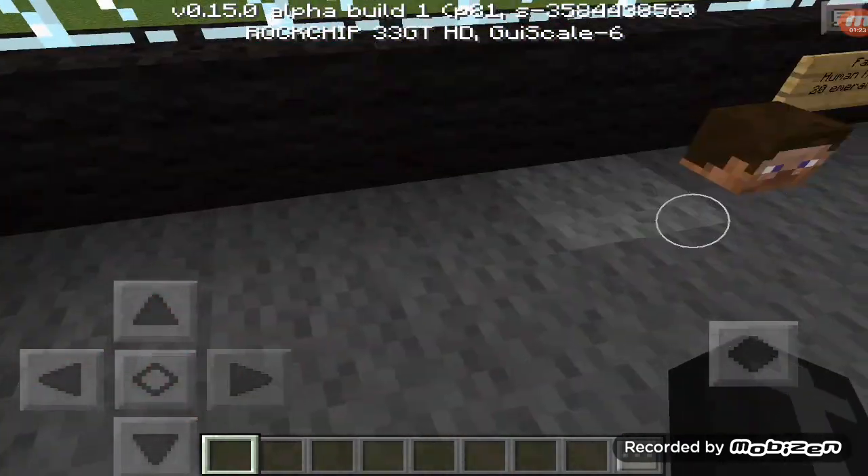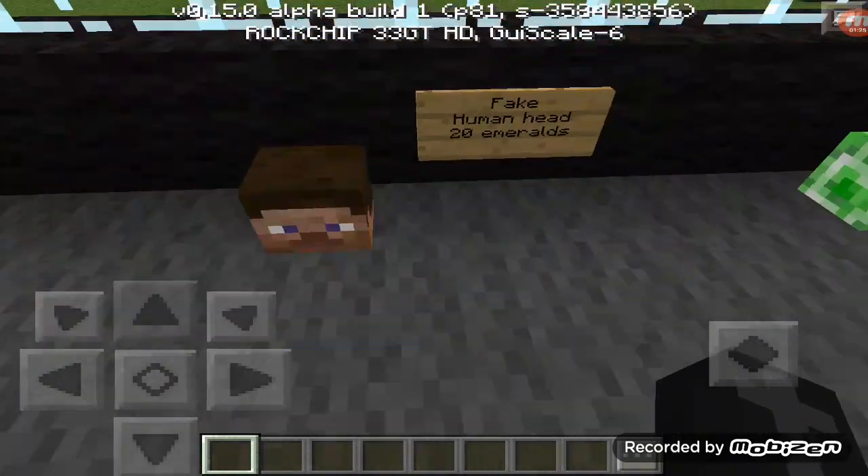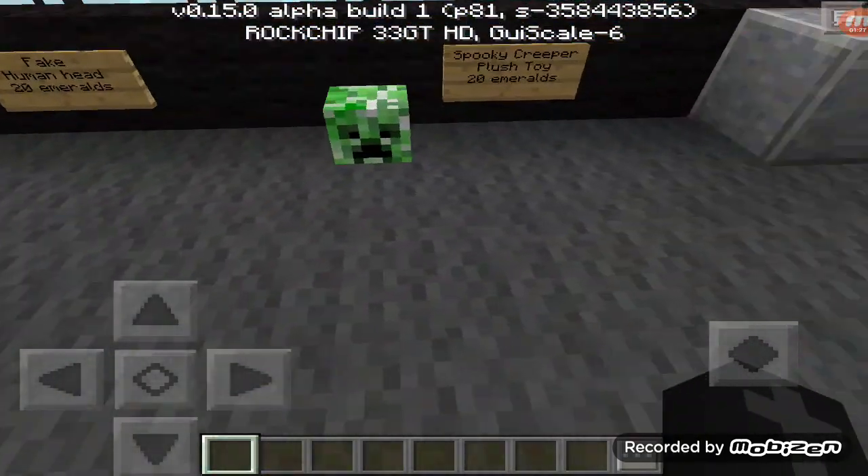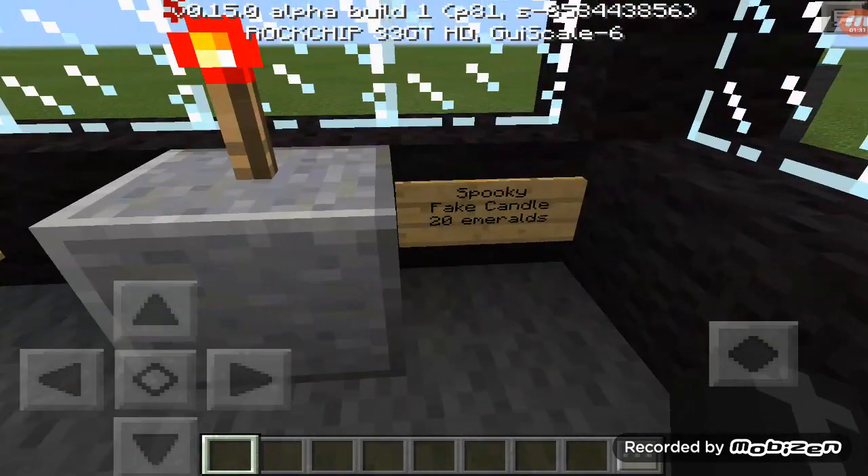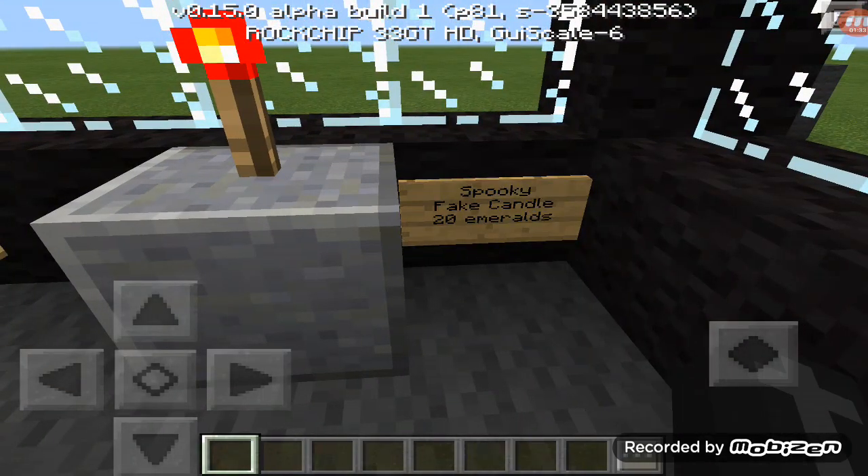Blood decor, 10 emeralds. Fake human head, 20 emeralds. Spooky creeper plush toys, 20 emeralds. And spooky fake candle, 20 emeralds.